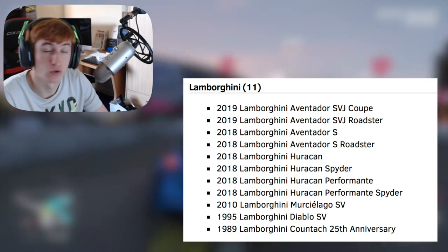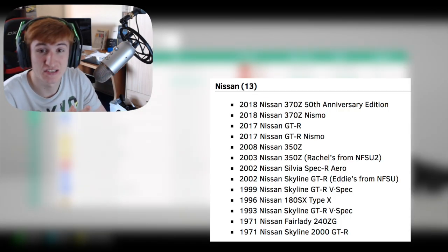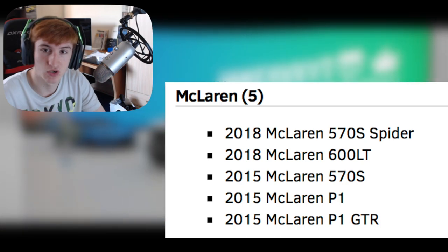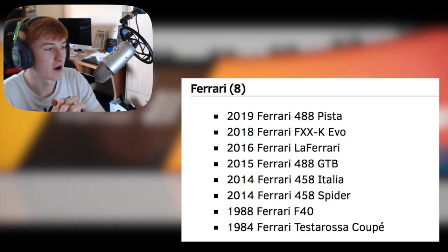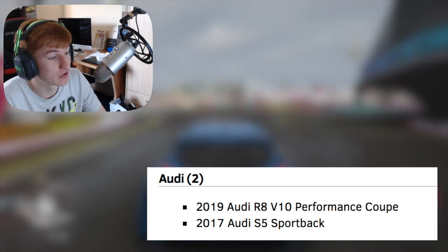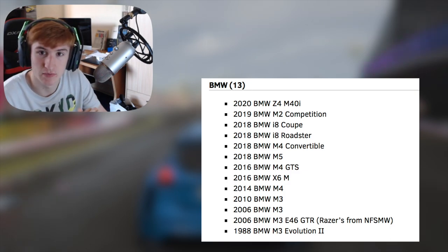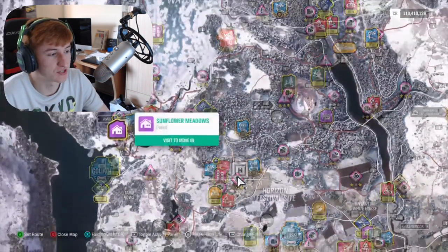We're getting the Lamborghini Huracán Performante and also the Lamborghini Huracán Performante Spider, available at launch. We're getting the Nissan GT-R Nismo and the Nissan 370Z Nismo — not something you see in Forza Horizon. We're getting the McLaren P1 GT-R as well as the standard P1. And then the brand new 2019 Ferrari 488 Pista and the Ferrari FXXK Evo, meaning Ferrari is returning to Need for Speed. We're also getting the 2019 Audi R8 V10 Performance Coupé and quite a lot of BMWs as well.